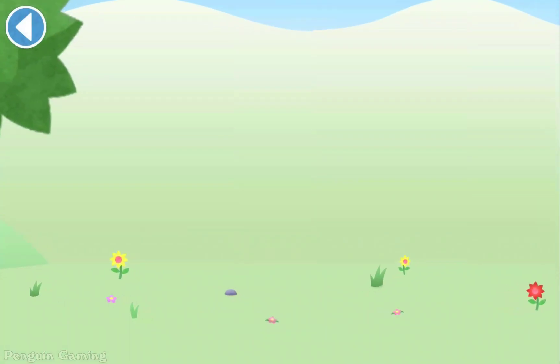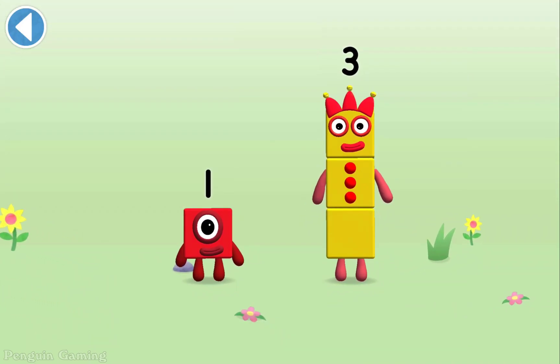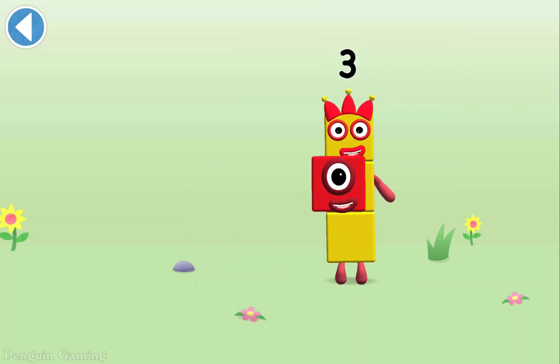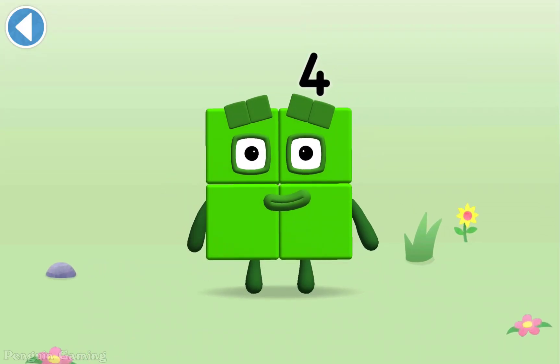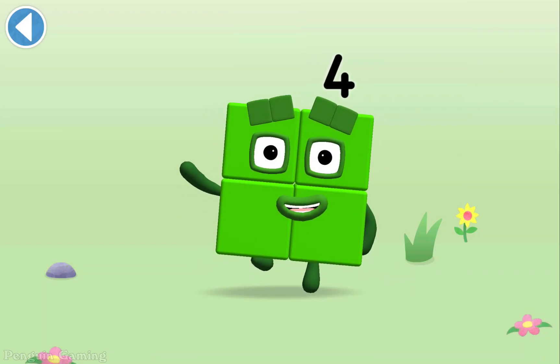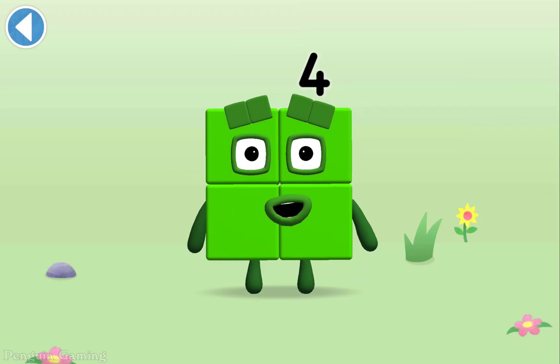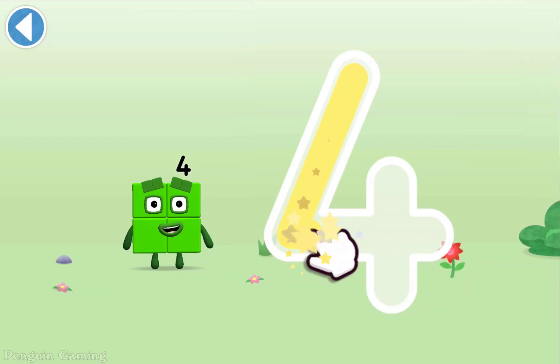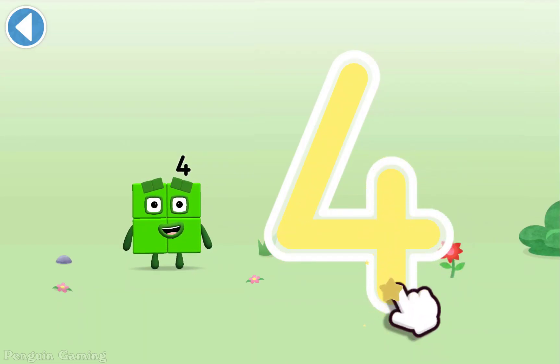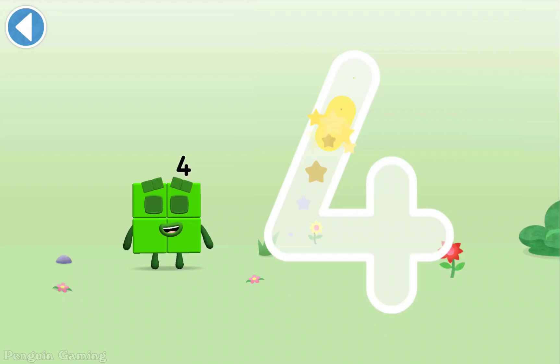You're about to meet Numberblock Four. Can you add one to three and make Numberblock Four? Drag Numberblock One on — spot on! This is Numberblock Four. This Numberblock is made up of four blocks. Down and right, off once more, cross the line — that's a four!